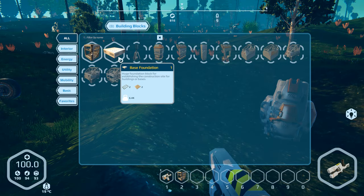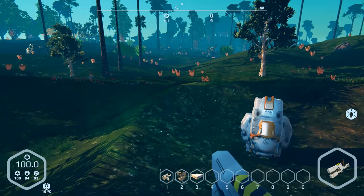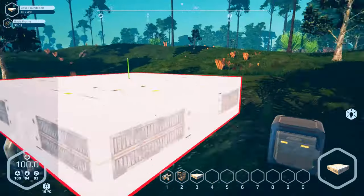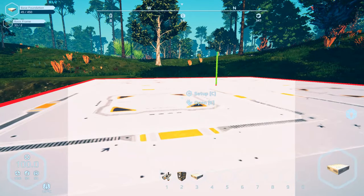And there we go — that unlocks the base foundation. Of course we're going to do that because we're going to have to build a house. Let's see where would be a good spot to set this up.